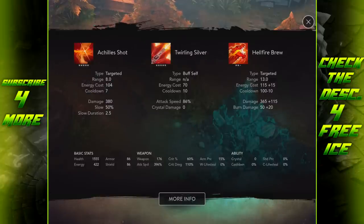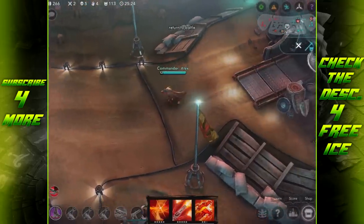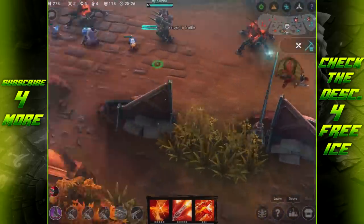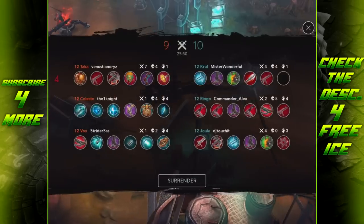Checking my stats: attack speed is almost 400 percent. When the build is complete I'll be well over 400 percent attack speed. Crit percentage will be about 80%, and crit damage will be around 140% total. That is a lot of attack speed and crit. If I can stay alive I'll be able to kill them, but staying alive is the problem since I'm incredibly fragile.